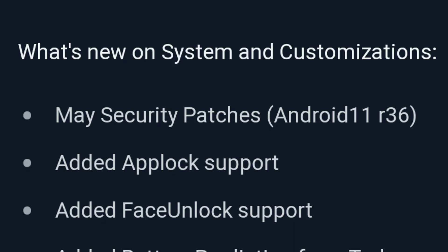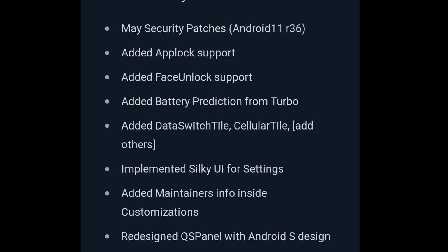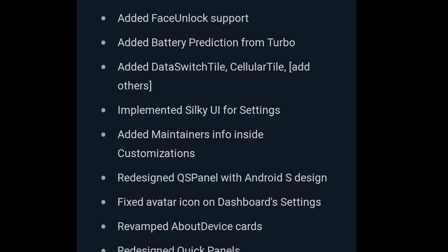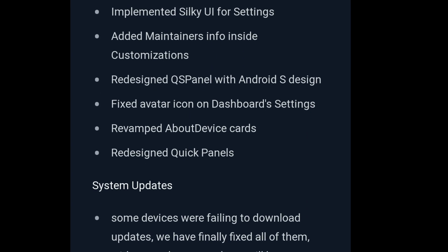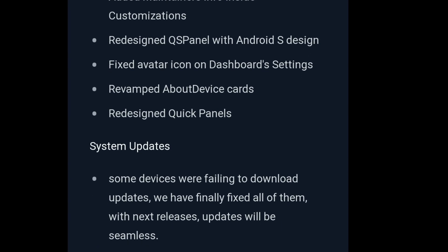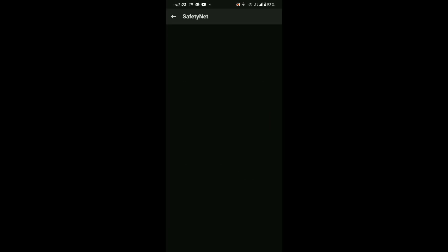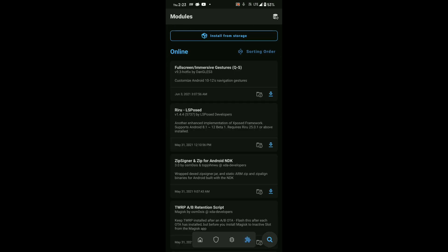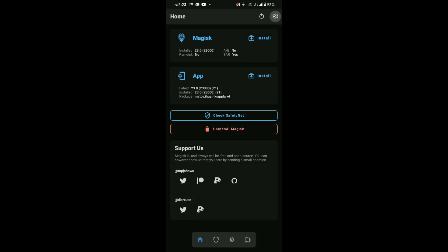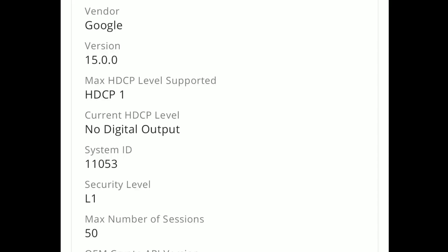There is also the May security patch, app lock, and face unlock, along with some other changes. If you want to see the settings and customizations of this ROM, you can watch my portrait video released just before this one. Note that SafetyNet doesn't pass with Magisk by default — you need to enable Magisk Hide so that it can pass the test. No modules are needed to pass the test, and the Widevine level is L1 by default.